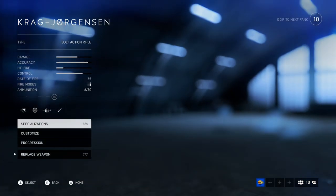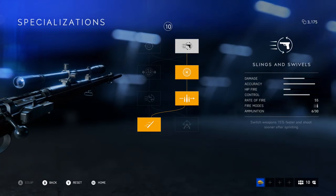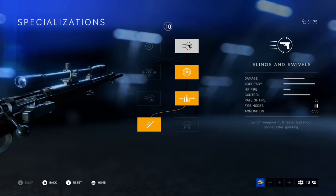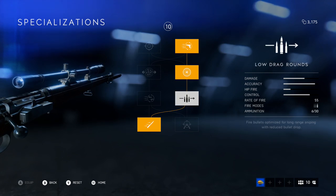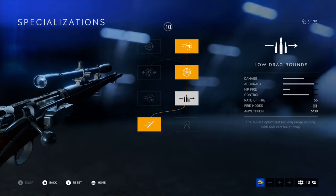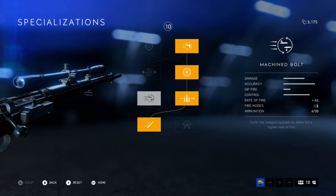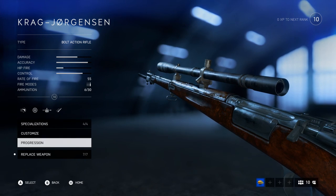This is what you guys want to see — the Krag, fully maxed out. I'll show you my specializations. I am a hardcore player who pushes very aggressively as a sniper. I have switch weapons quicker for quick draws, variable zooming, low drag so I can shoot across the map without any bullet drop, and bayonet because I like to run up on people. I could go with improved aim while moving and faster bolt cycle, but it's fast enough for me.